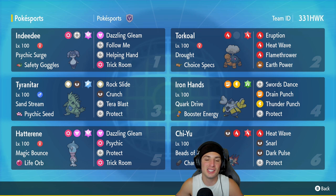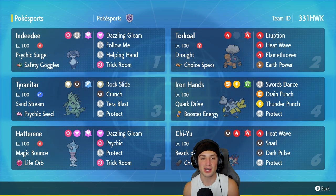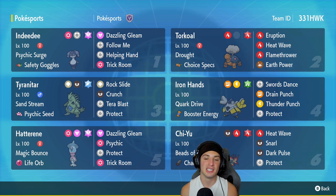Indeedee is going to be our first Pokemon for today's trick room team, in the top left corner with Psychic Surge and Safety Goggles as its item. It's got Dazzling Gleam, Follow Me, Helping Hand, and Trick Room. Indeedee is a top-tier support Pokemon on any team, not just trick room — it can really thrive anywhere.